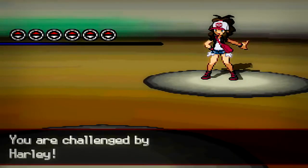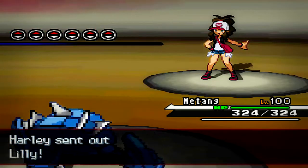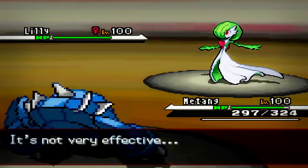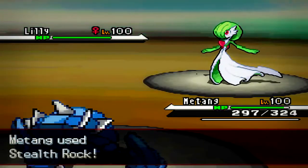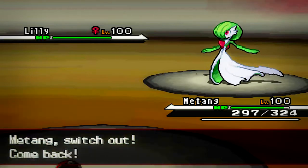Over to the first Pokemon — I'm going to start off by sending out my Metang, and he's going to start off by sending out his Gardevoir. This is bad for both of us because neither of us can really do much damage to each other. My Metang's more of a wall — I typically like to start off with one of my walls. And as you can see here, I got locked into Encore, so I'm locked into Stealth Rocks, which sucks.